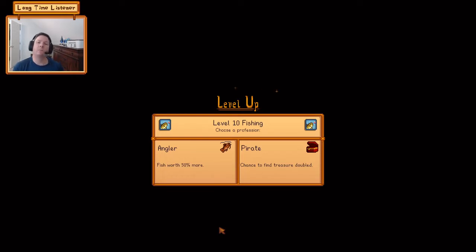At level 5 fishing you get to choose between professions. The Angler perk makes fish worth 50% more, which is obviously valuable. However, doubling the chance to find treasure is a big one because you can get rare items from treasure — the more treasure, the better your chance of getting something like a prismatic shard. So we're going to pick the treasure option.